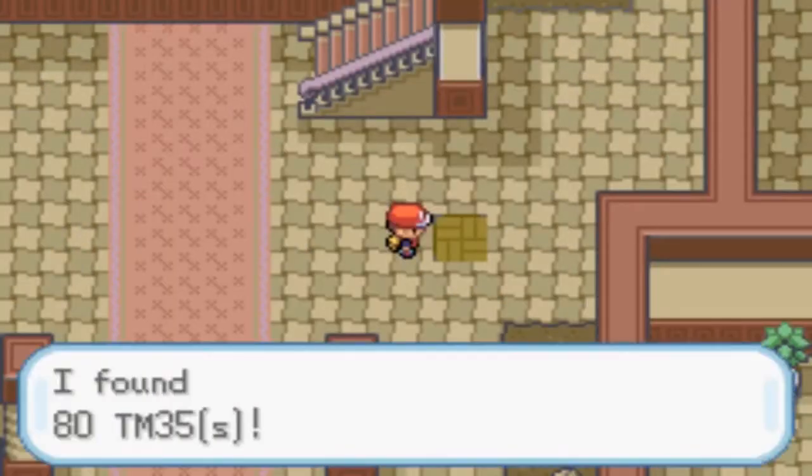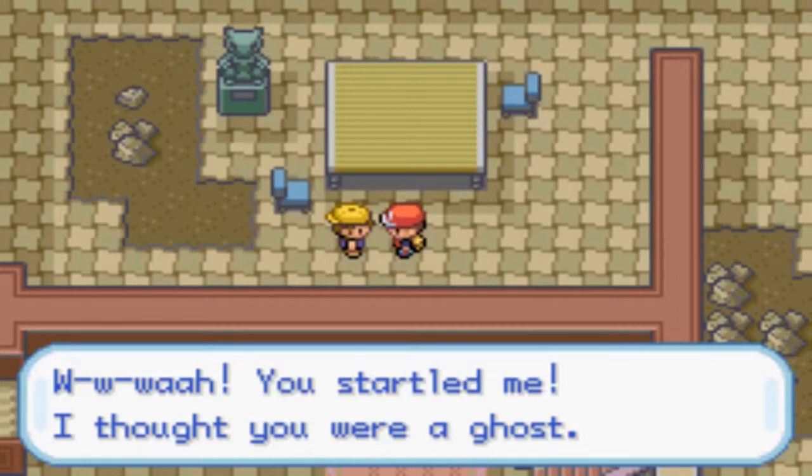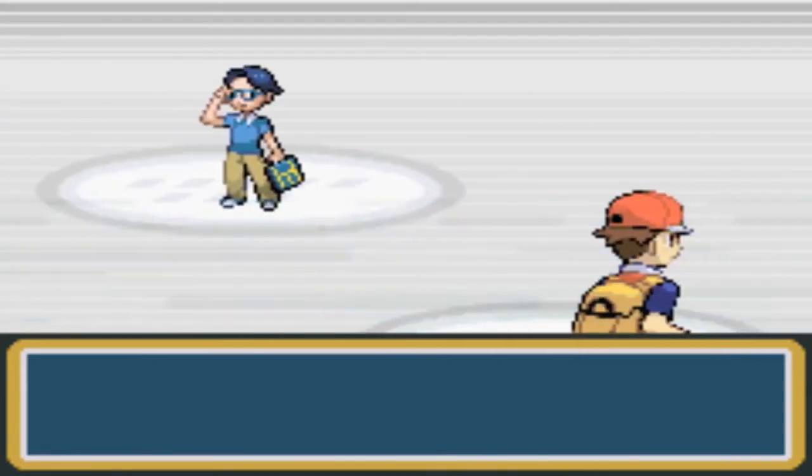Here we are at the Pokemon Mansion. Gift tile — TM35, Flamethrower! That is a darn good TM to find. You startled me, I thought you were a ghost. Nah, there's no ghosts in here — it's like the Tepig line and Litwick that live on this floor so far.